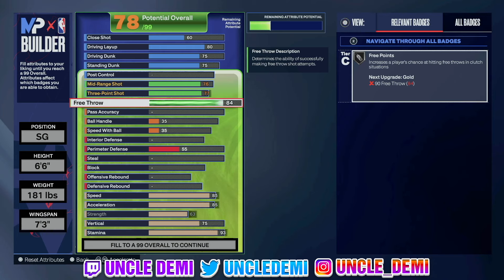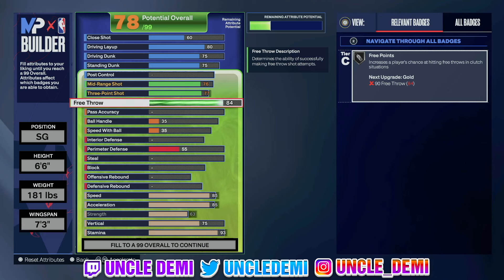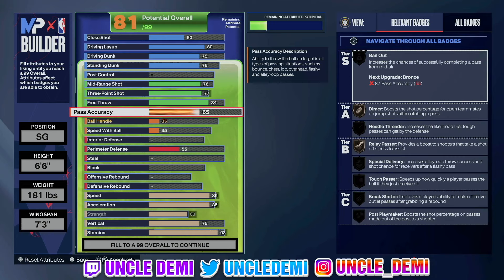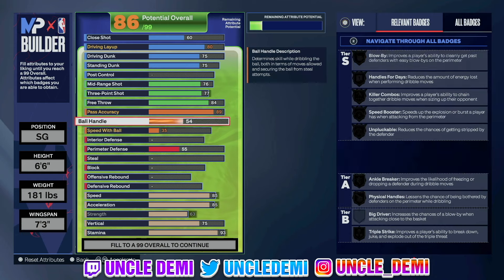Pass accuracy we're going 89 to get Halliburton's passing style, which is really good especially since this can be a primary ball handler. You still get Dimer, Relay Passer, Special Delivery, and Break Starter all on gold. You also get Needle Threader on silver, which is really, really good — it causes stun animations. Usually I only have a 77 with Needle Threader on bronze, so going to 89 and getting it on silver, you're gonna feel the difference. And of course, you finally get Bail Out — going up to 89 gives you Bail Out on bronze.